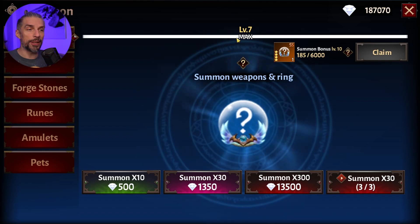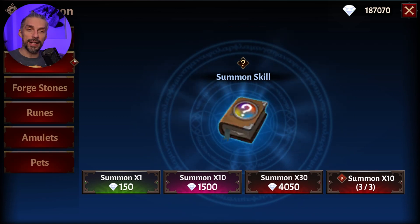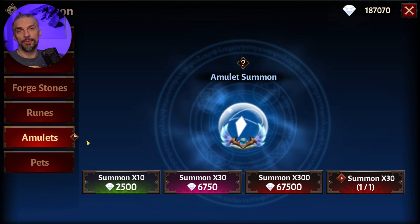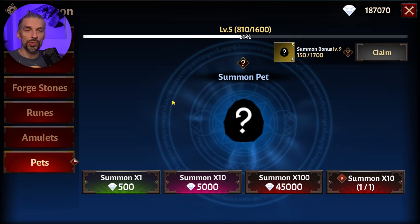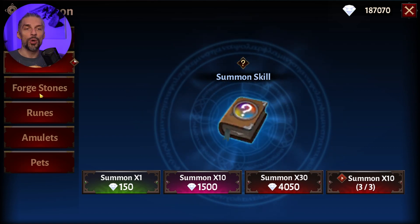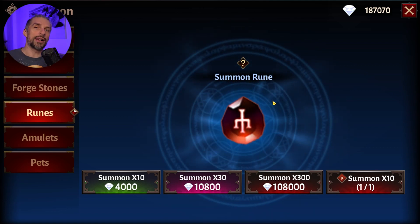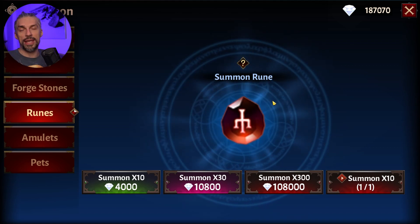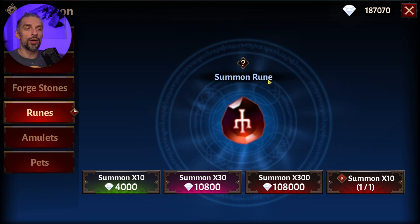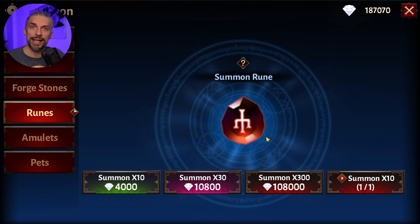To summarize diamond spending: weapons and rings till level 7, then some skills and amulets, then pets. After that, max out your skills, work on amulets to get SSS, then focus on pets until you hit SS rank. At SS rank focus on runes to cycle into awakening stones to reach SSS, then go back to pet summoning for the right pets. When done, go back to runes — and that's the current meta.